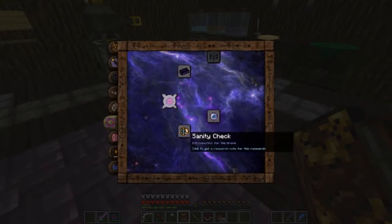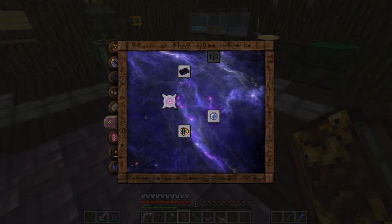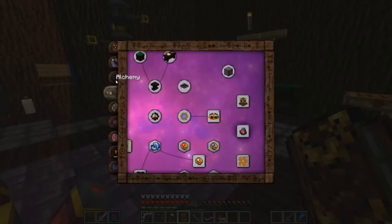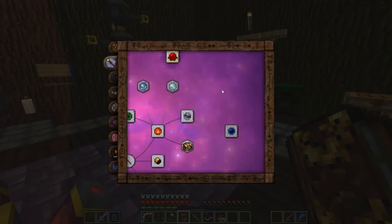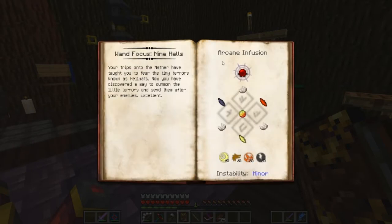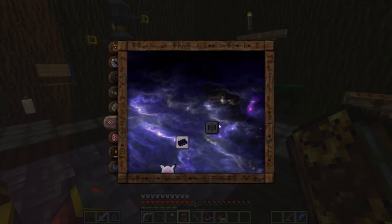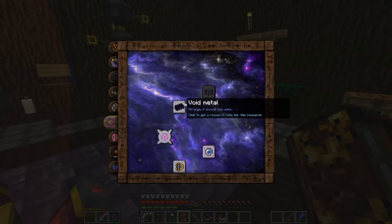I just want to see what we can open up here with Eldritch. We got a sanity check thing, a Focus Primal - oh, I did discover this right here. I don't want to mess with this. Where is it? Thaumaturgy - the Focus of Nine Hells, that's going to be fun to mess with.